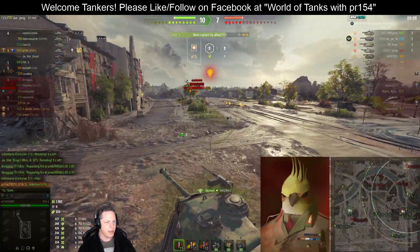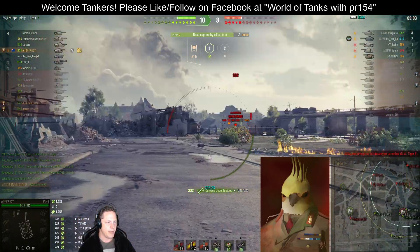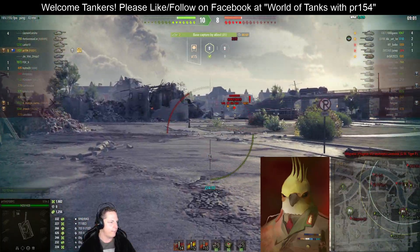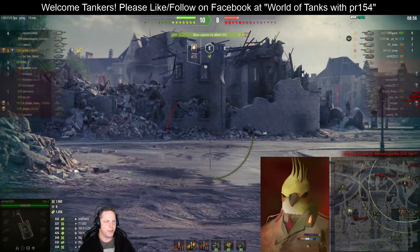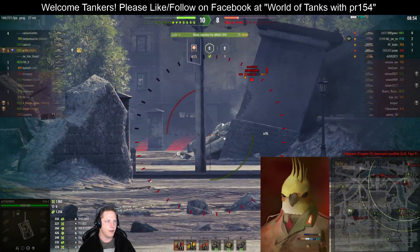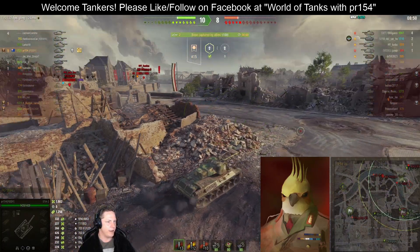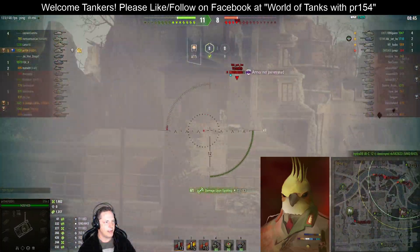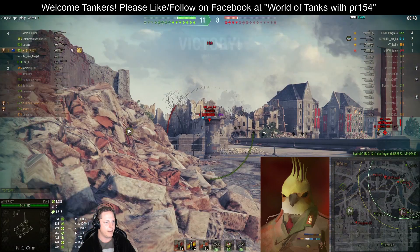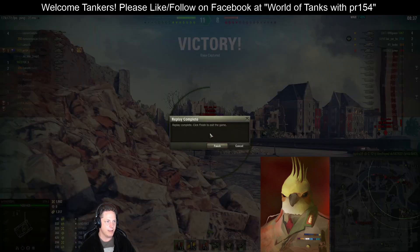Our team is on the cap circle now, so the best thing we can do is try to create as much distance as possible between enemy tanks and our friends capping. The last thing we want is an inopportune artillery shell landing on them. We try to hit the M40/43 but it ducks out of cover and the Bat.-Châtillon 12t moves in to take it. We can't quite get a shot in on the T110E3 before the cap finishes — so that's game for us.